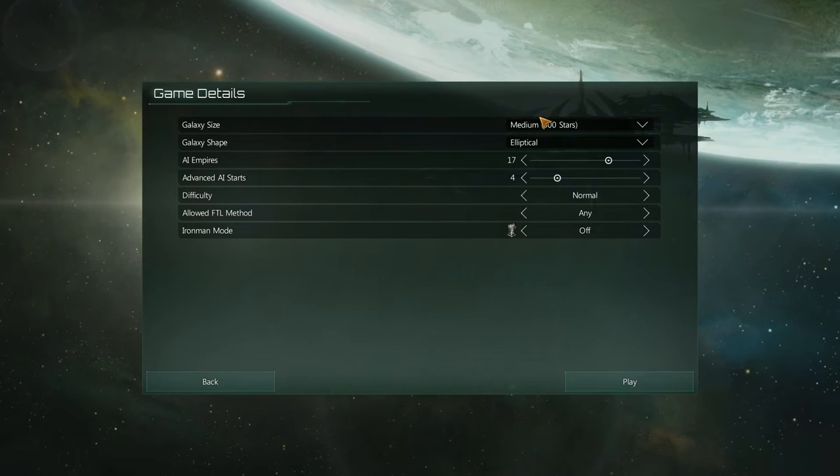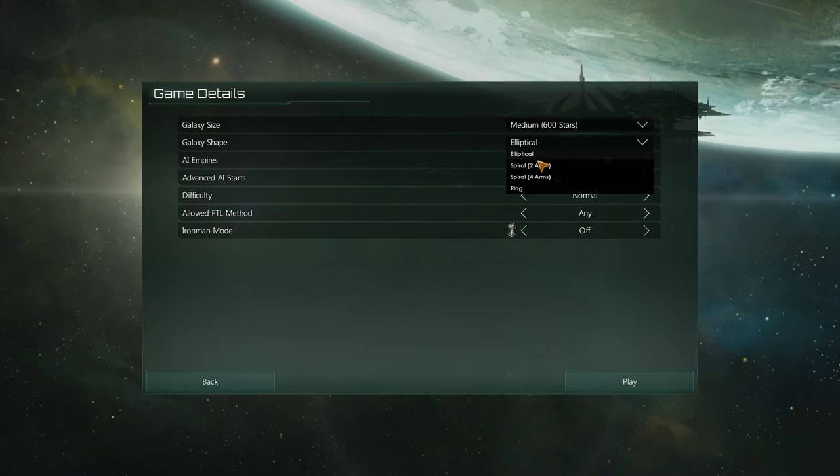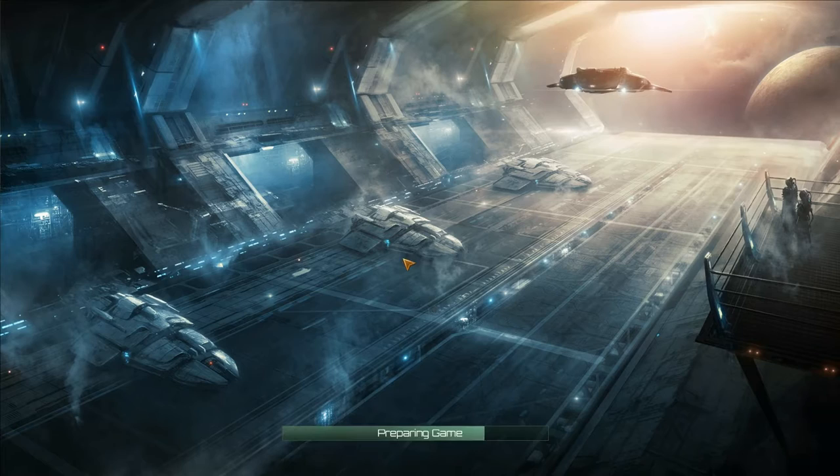Now we can choose the game details. Galaxy size — you can start off with tiny, small, medium, large, or huge. I'm going to stick with medium. Galaxy shape — Elliptical or Spiral, I'm going to go with the Spiral. AI empires: 17. That should be fine. Advanced AI starts, difficulty Normal. Iron Man mode — hell no. Probably I could do with Iron Man because it's not like I'm going to save scum, but you never know.